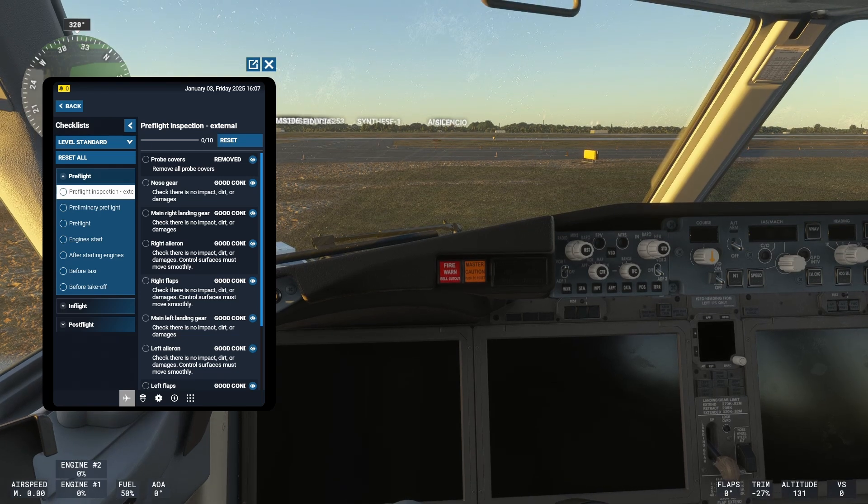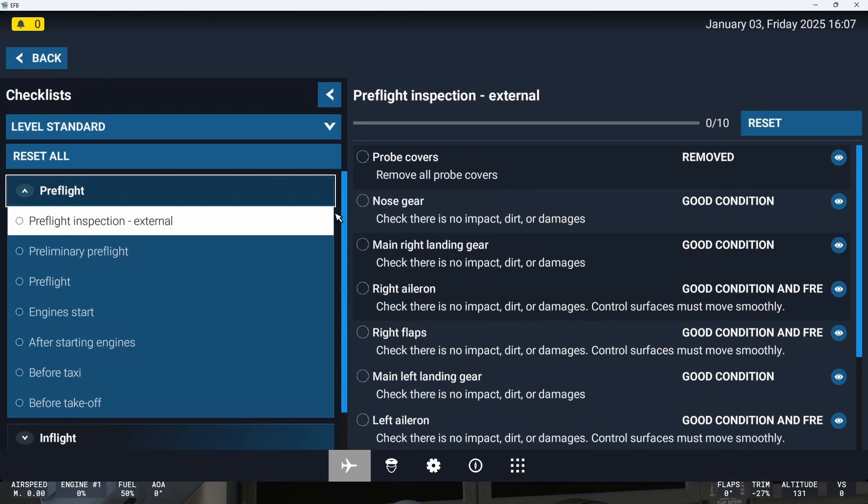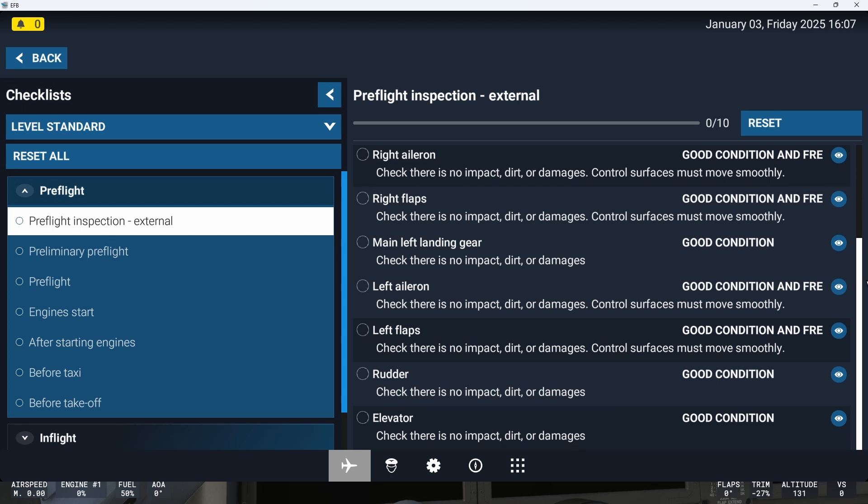But what you might not have seen is something which is super cool. Let me extend the view, because by default the level is set to standard. So in this case, there are some things which need to be checked before entering the aircraft. These are the external inspections which you can do. You can easily access them by pressing Control-C.